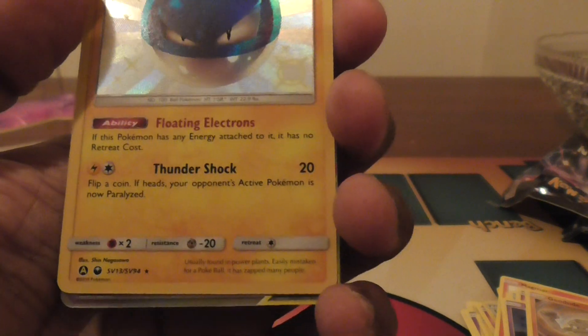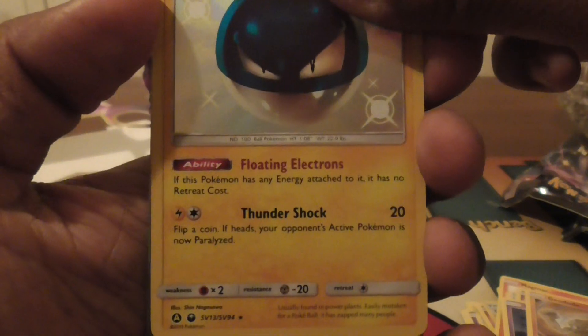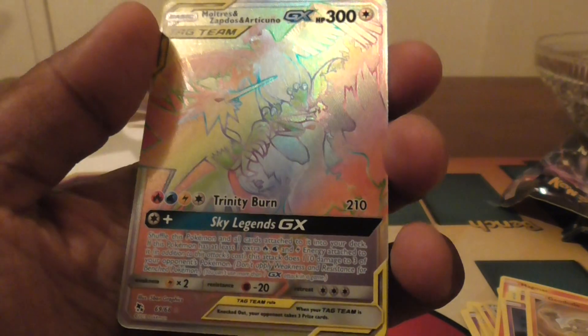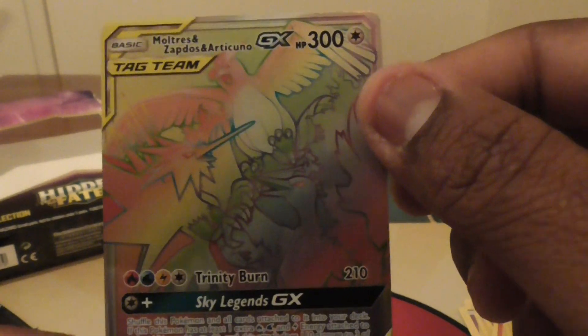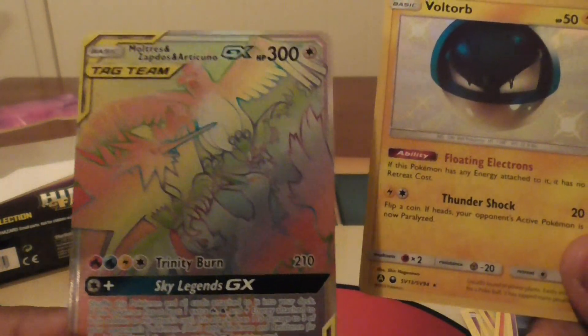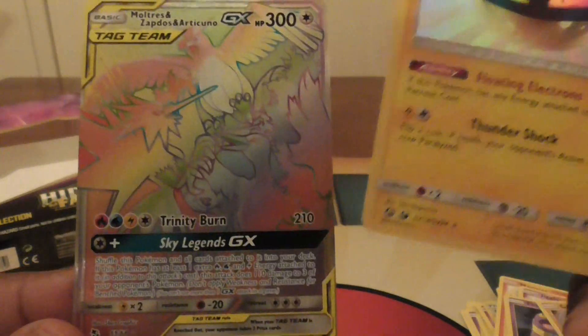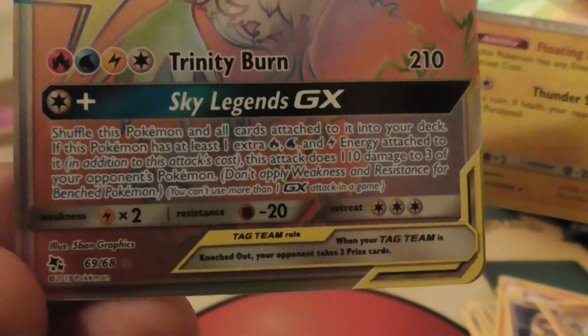Shiny Voltorb! Okay, that's what's up. And our rare is... Oh, wow. Hyper Rare — Moltres, Zapdos, Articuno. That's what's up. This is nice. Oh, wow. Look at that. That is really nice.